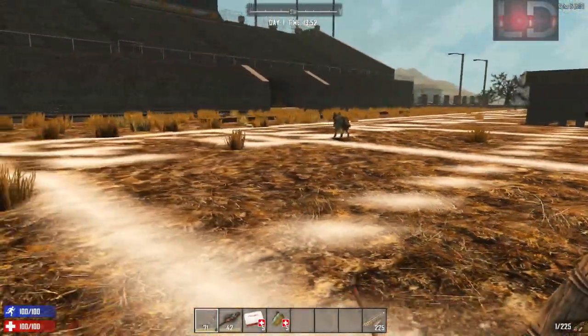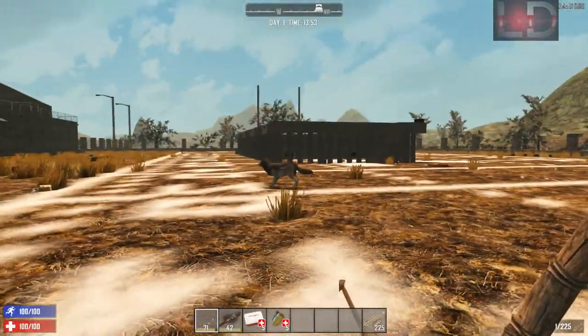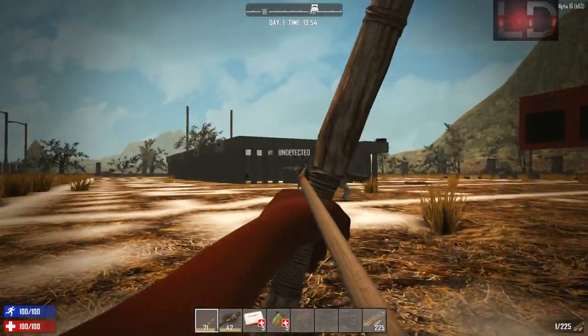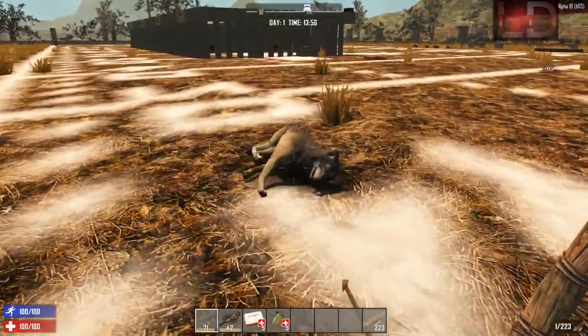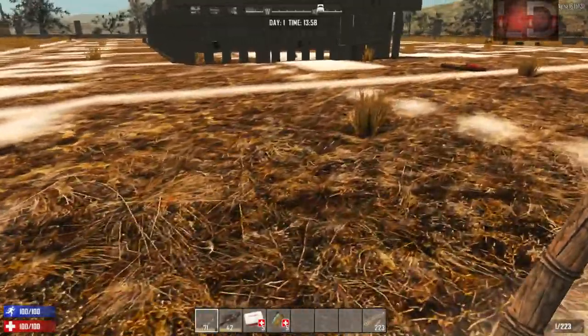Now for my favorite addition to the game — the wolf. The wolf is a scary predator to come across early game as it is fast and not the easiest to kill. The wolf spawns in the forest biome, which makes total sense. It's also nice to have a predator in the forest biome because that tends to be the player's favorite base building and surviving location. You will know if you are near a wolf because you will hear a dog bark, which means you are in or near the wolf's aggro range.